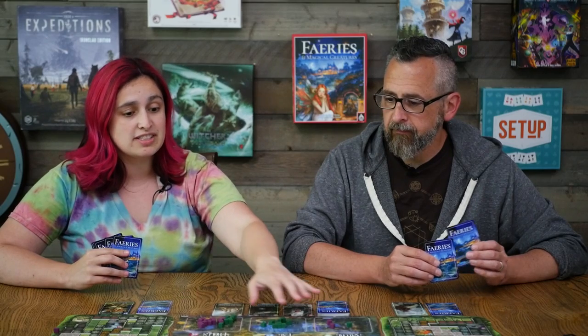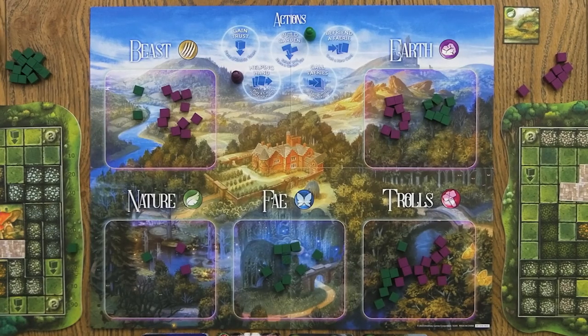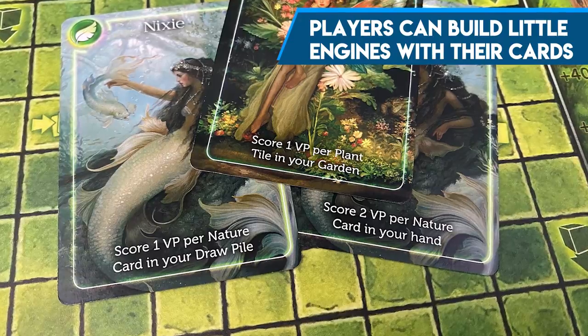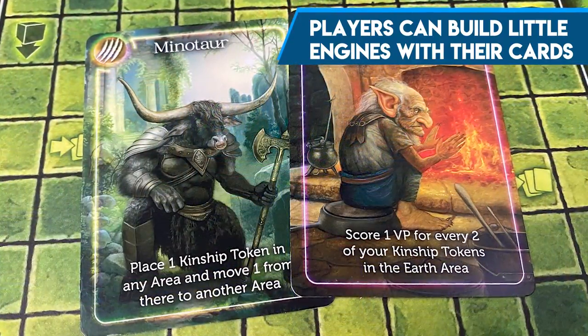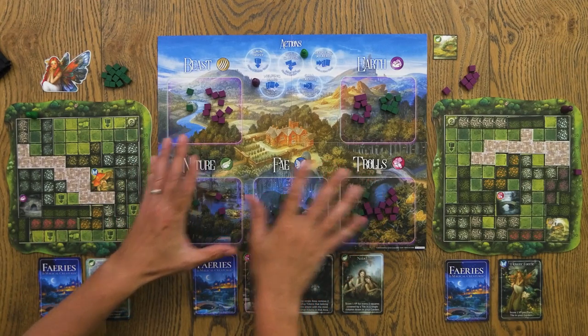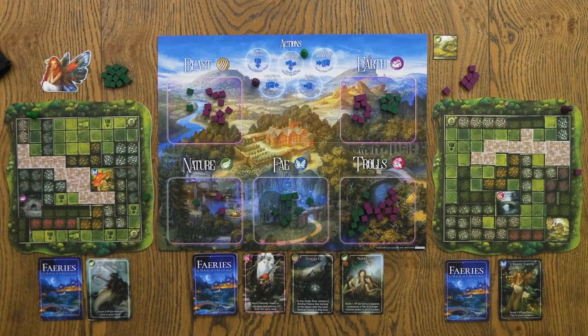The cards are pretty juicy — they score you points and do a lot of maneuvering with the area control board, so you see something come out and you want it immediately. There's another action that lets you discard one card from your hand and draw back up to a hand size of five, which is how you cycle through your cards and start building an engine. The deck building almost feels more like engine building because you can get cards that score opportunistic points, and if you can play them repeatedly you get those same points over and over.